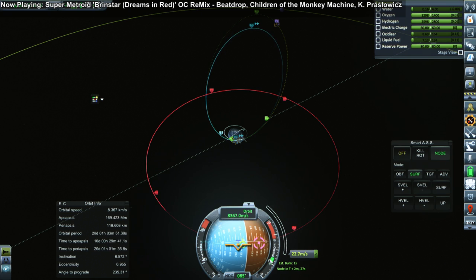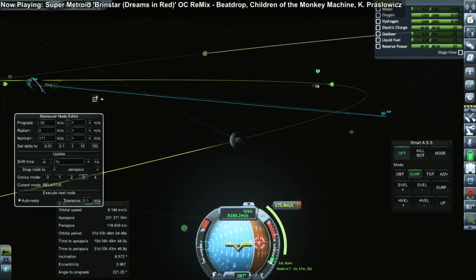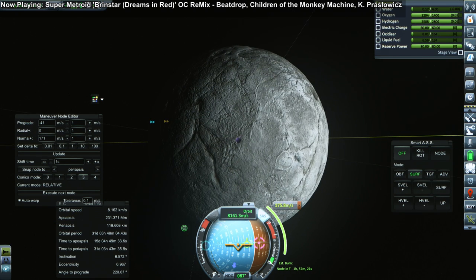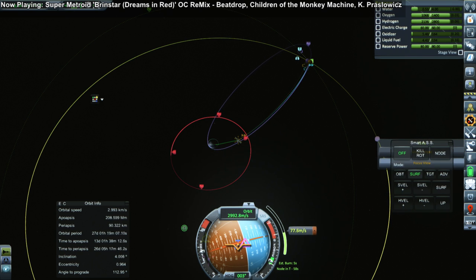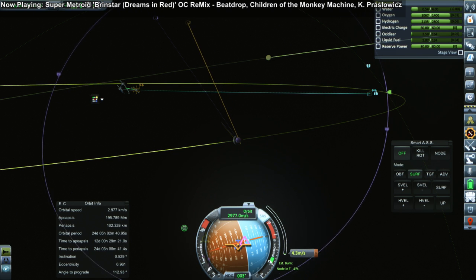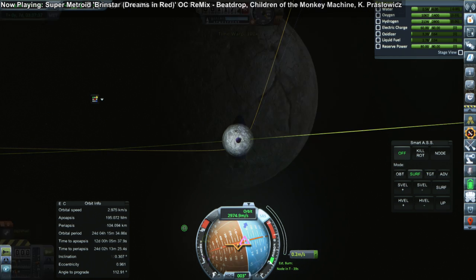The trouble is our probe core can't go into hibernation mode. If we could go into hibernation mode we'd be alright, but it can't — that's only available in more complex probe cores we'll unlock later in the tech tree. Our inclination is bad on approach, so we have to do a mid-course adjustment. Knowing I have limited electric charge, I decided to go for a collision — an impactor on Iota. There were real lunar impactors after all; we smacked things into the moon to take pictures along the way. We don't have a camera, but it would still be a good test of our capabilities.